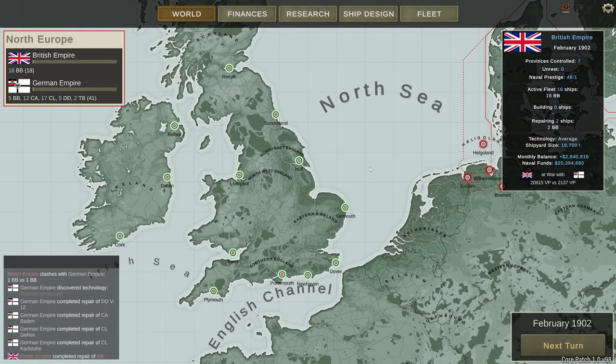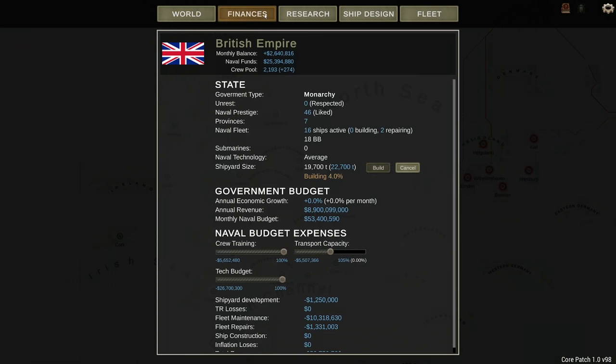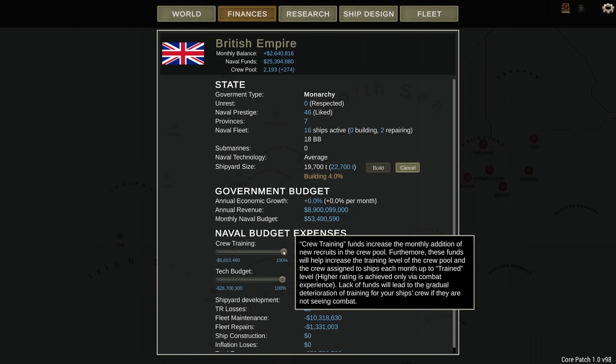So you've started a new campaign in Ultimate Admiral: Dreadnoughts — where do you begin? How do you make sure that your ships run efficiently and effectively? Let me begin with tip number one: immediately at the start of a campaign, go to finances and get the crew training slider all the way to max. This is going to make the difference between hitting a target or missing a target.